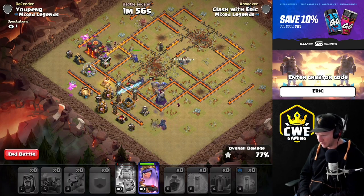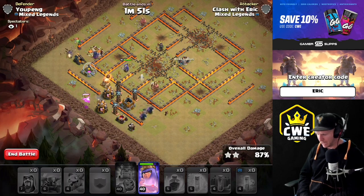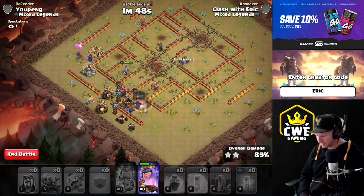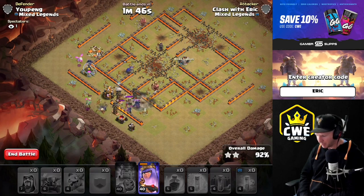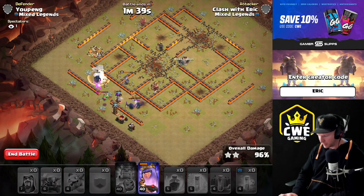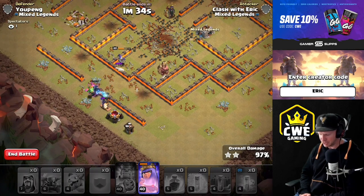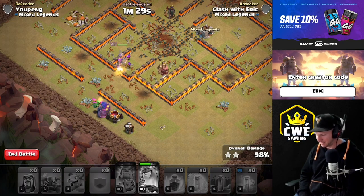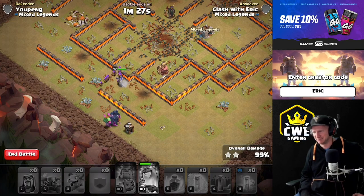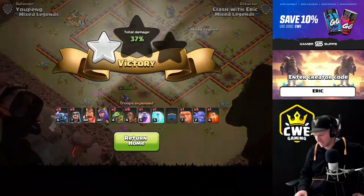If you can get both of the infernos early in the attack then you're generally going to do really really well. This is a really strong attack when you don't have siege machines. If you're going against any kind of non-max base or any rushed base, you can probably even do this without CC troops — it's actually really really strong. It is a little bit expensive with all the earthquakes, but since you're not using any dark elixir for the PEKKAs, it's actually a relatively cheap army. Look at that — that's a triple! Easy day.